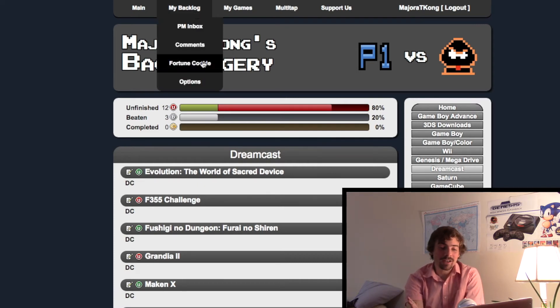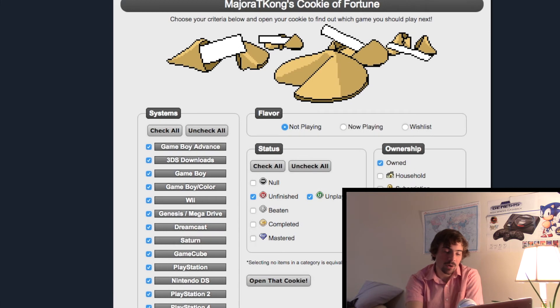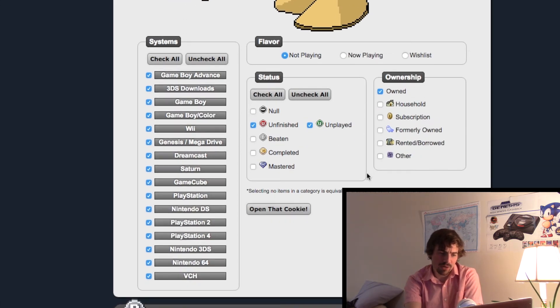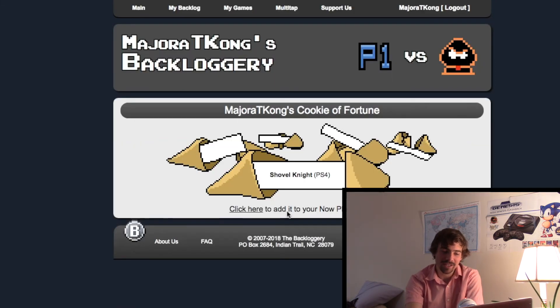If I'm ever struggling to pick a game, there's this option on my backlog called Fortune Cookie — I don't want to pick, I want it to pick for me. You can filter for what kind of game you want. Let's do it by system — we're going to uncheck all, I want to play a PlayStation 4 game, one that I haven't finished or played. Open that cookie — Shovel Knight. I actually tried beating that not too long ago but I couldn't do it, though it is worth going back to because I got pretty far. It's randomly generated and you can add it to your now playing list right there.